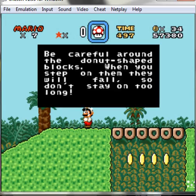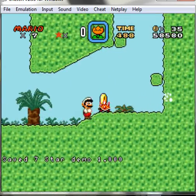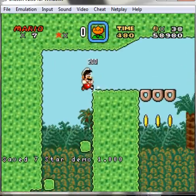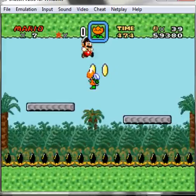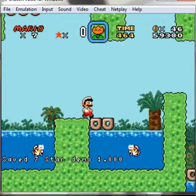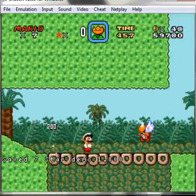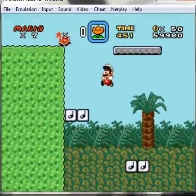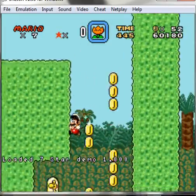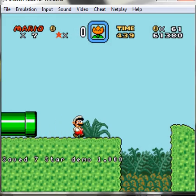Be careful around those — don't step on the boxes because when you step on them they will fall, so don't stay on them too long. I'm not gonna get any dragon coins or anything like that. I'm not a dragon coin collector. I'm going to be a secret hunter — I'll try to look for secrets. Since I've beaten this hack I think 100%, I might know where the secrets are, or I may not remember and have to do it blindly. I'm gonna try to do the main blind run once it's moderated.